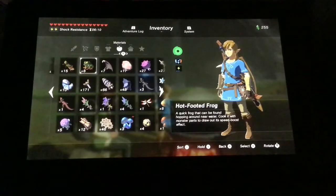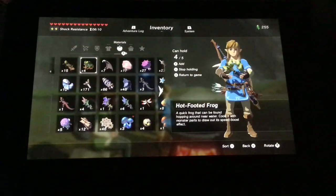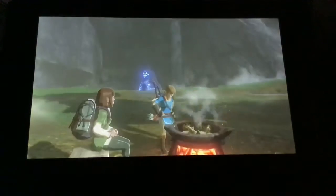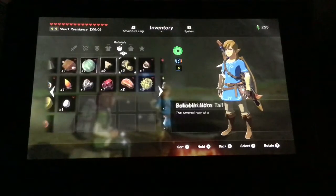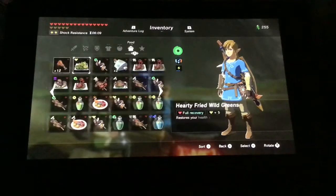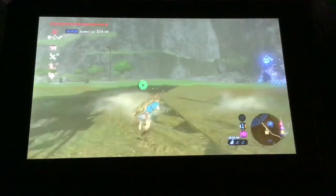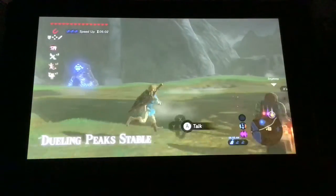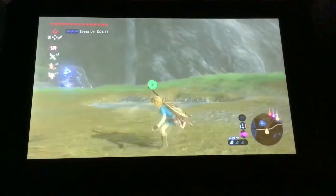The final thing I'm going to teach you how to make is a hasty elixir, which gives you a lot of speed boost. We're going to get four frogs and one monster part to make an elixir. Now we have a triple hasty elixir, and I'm about to show you how fast this goes. Look how fast Link is moving right now — this is abnormal speed. You get your speed boosted by triple.